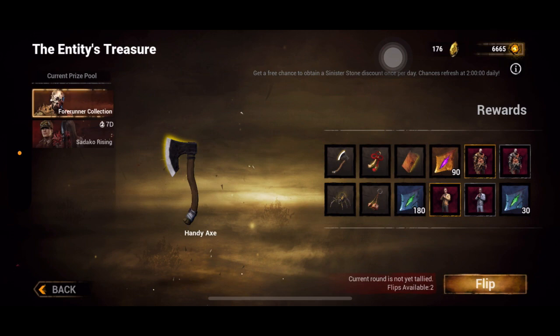Of course don't take my word as gospel — it really depends on your luck. If you're unlucky and get duplicates worth only one entity coin each, whereas someone else gets duplicates worth two or three, their process will be much faster. In my case it took an average of two months to get 2500 entity coins.